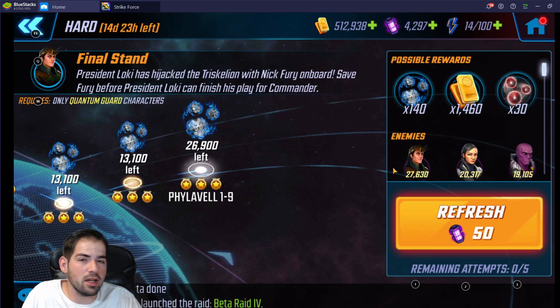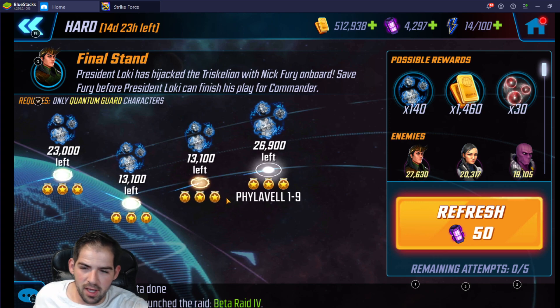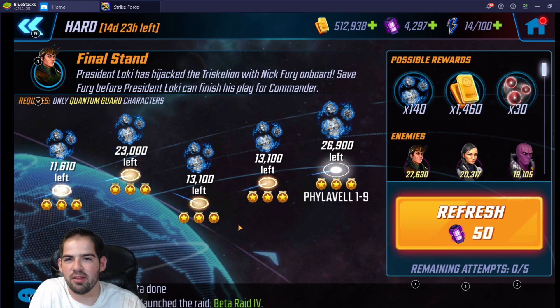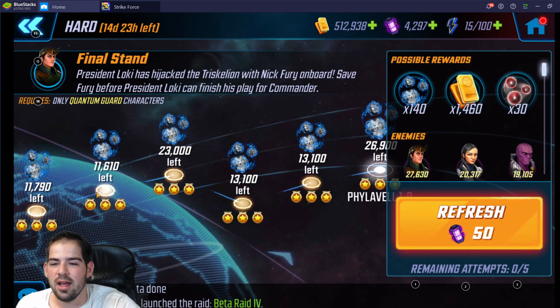Luckily it's pretty easy to get, but all the milestones will cost a little bit more. This is for people who can finish the final node of the Phylavel campaign event. I have a big calculator built out showing your odds of getting Phylavel as a 24 drop, an 18 drop, and various other drop rates. Essentially, based on statistics, you just need to open 30 orbs in a 15-day event.